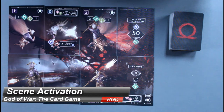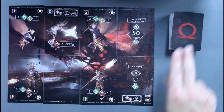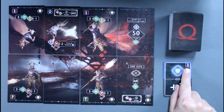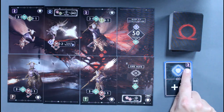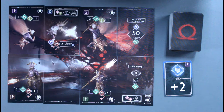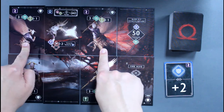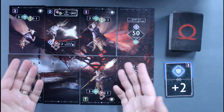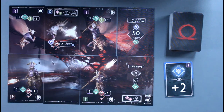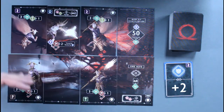Step 2 of a player's turn is Scene Activation. Once the hero has finished their hero activation, that player reveals the top card of the upgrade deck. In the upper right-hand corner is a Norse rune symbol. These rune symbols correspond to matching symbols within the scene, meaning that card activates during the scene. For example, if the revealed rune matches two scene cards, those two enemies would attack. A variety of effects could happen: enemies attacking, special events occurring, or enemies respawning. If multiple cards share the same rune, they activate from left to right, top to bottom.